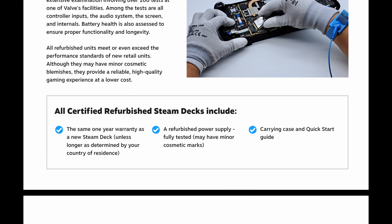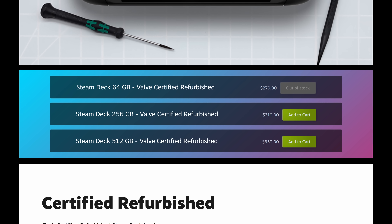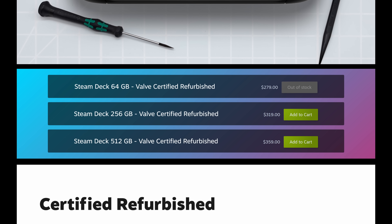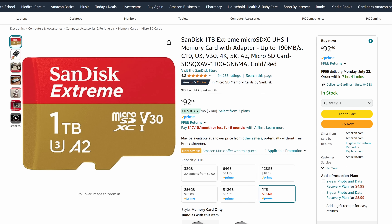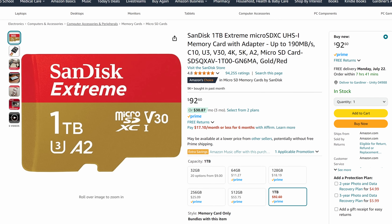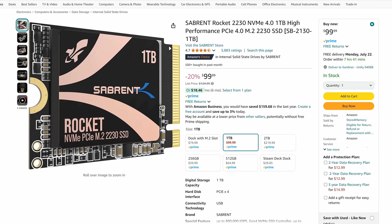Each refurbished unit has the same one-year warranty as new units and includes a refurbished power supply and a carrying case. The 512 gigabyte model is just $359, the 256 gigabyte model comes in at $319, and you can get a refurbished 64 gigabyte Steam Deck for just $279 — that's an absolute steal. If you pick up one of these refurbished models, you're probably going to want an SD card or even an SSD upgrade. I highly recommend this 1TB SanDisk SD card — it's what I consider the best SD card for the Steam Deck right now and what I use personally. For a more permanent upgrade, there's also the Sabrent Rocket 2230 NVMe, which is still installed in my personal Steam Deck. Both come highly recommended with affiliate links below.